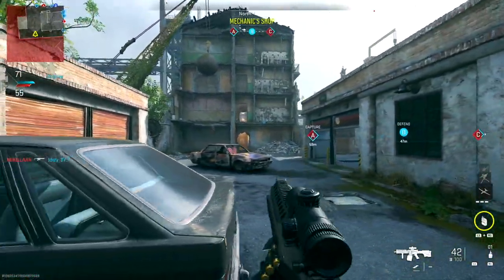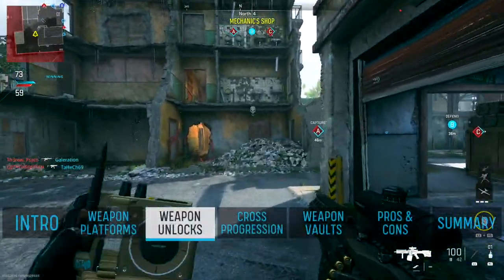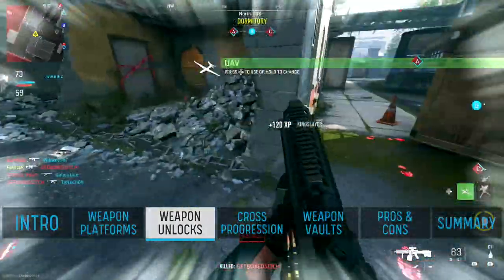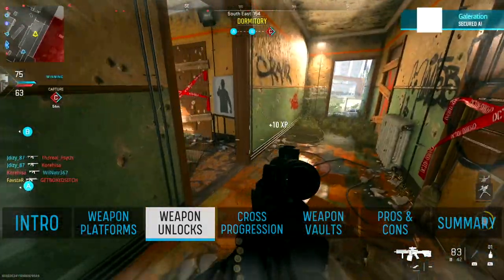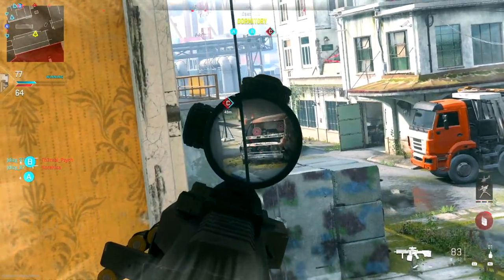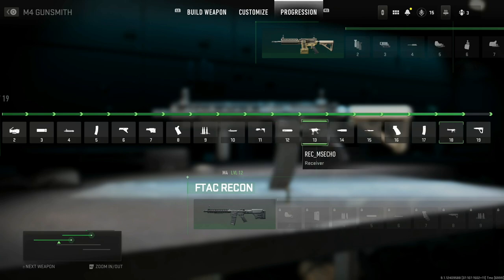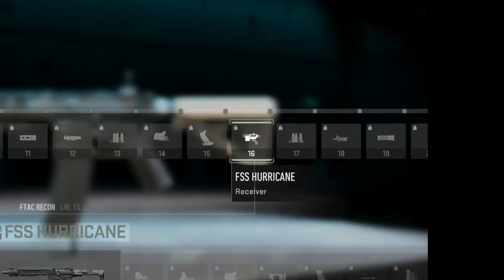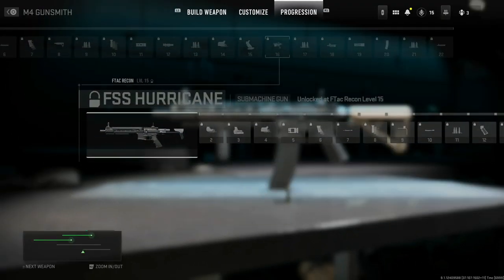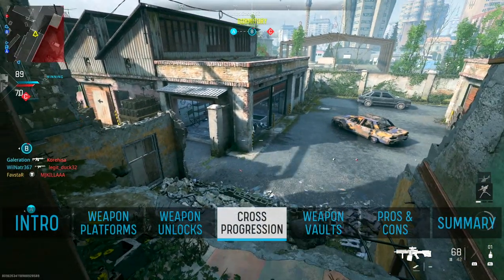As new weapons are added throughout the game's life cycle, these weapon platforms will likely get larger in size. Weapon platforms play a major role in how weapons and attachments are unlocked. Initially, only the base weapon for a given platform will be unlocked and available for use, and you'll need to level up that base weapon until you unlock the receiver attachment for the next weapon in the platform hierarchy. Looking at the M4 platform progression tree, at level 13 we'll unlock the receiver for the FTAC Recon Battle Rifle, and we'll then need to level up the FTAC Recon to level 16 for the FSS Hurricane SMG receiver. This process continues until all receivers are unlocked within the given platform.